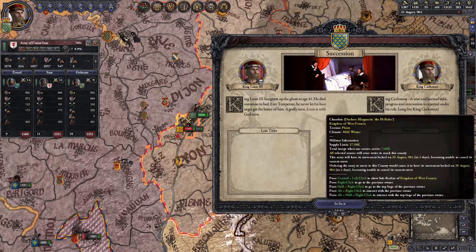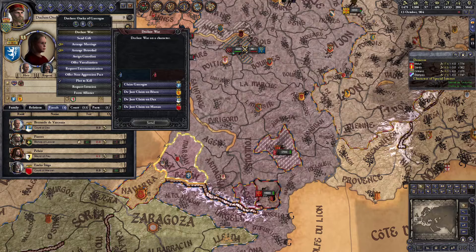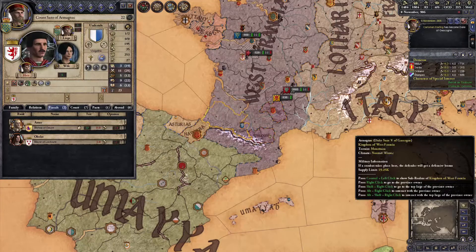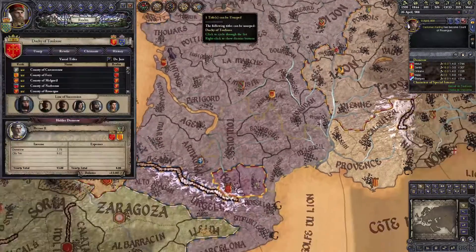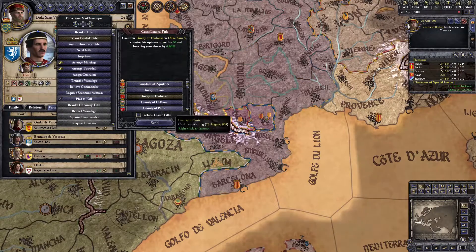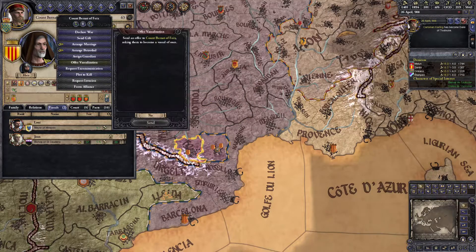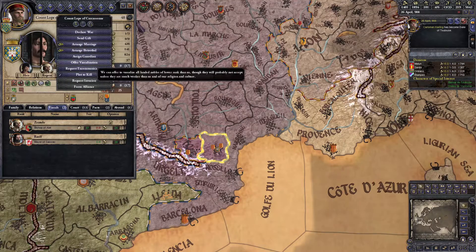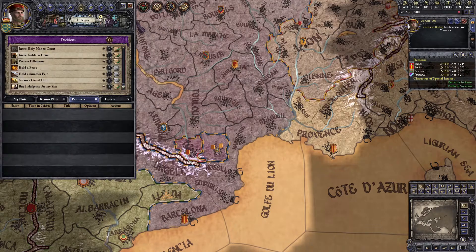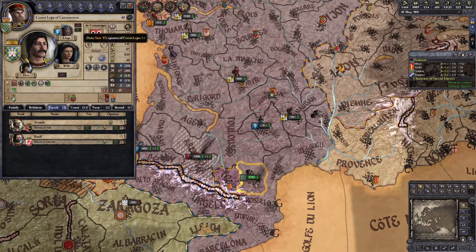Unfortunate that Louis III couldn't last longer, but that does mean all my peace treaties are reset, so there is a silver lining. Lesson learned: don't lead troops with your ruler if you aren't ready for them to die at any given moment. We finished the war with Lotharingia, finally pushed our full duchy claim on the little girl, won, and gave the duchy to Sands. Then took another county back from Toulouse, which we now controlled enough of to usurp the duchy title and give it to Sands also, leaving only two different counts independent of us.